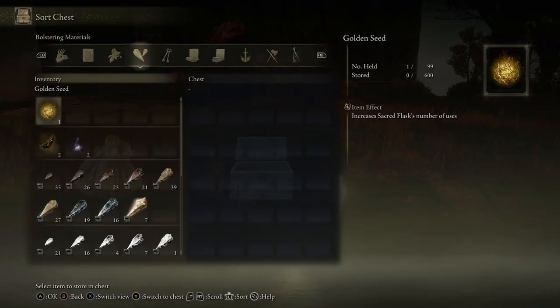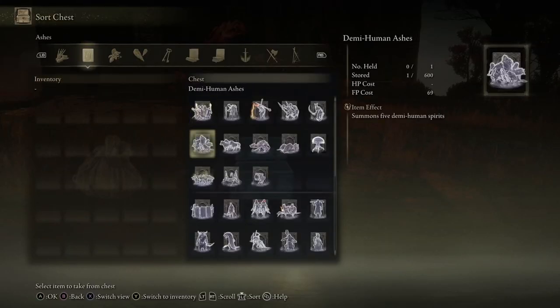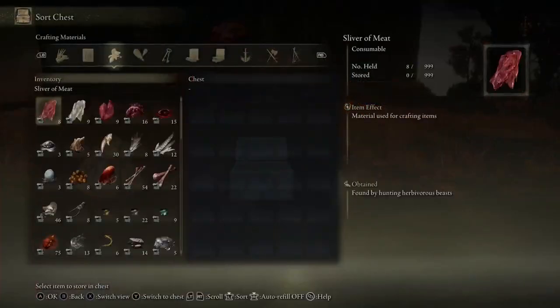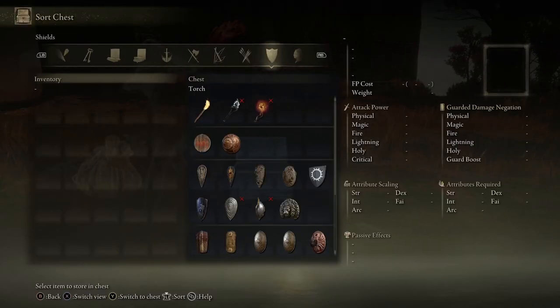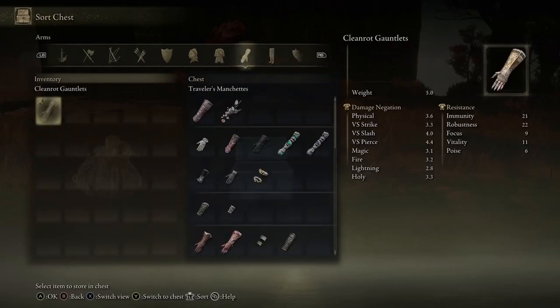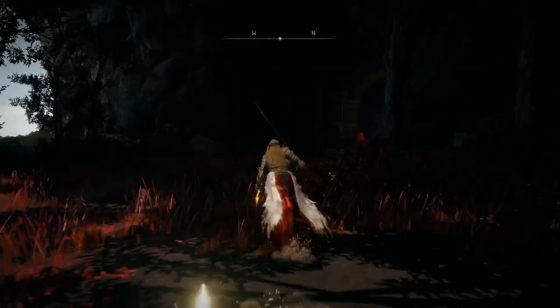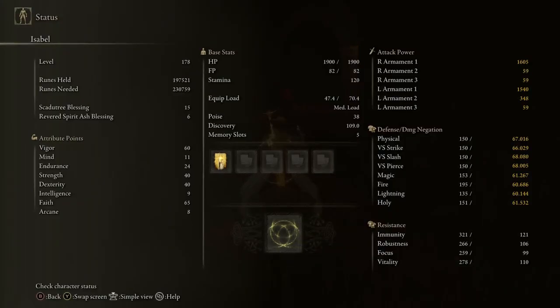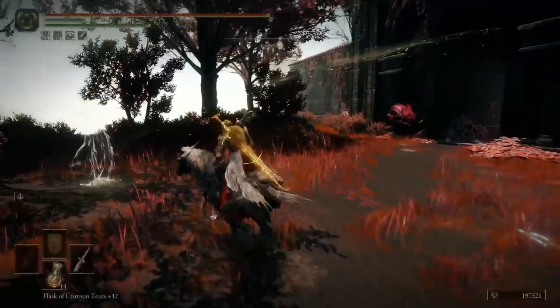Spider scorpion — I'll never find it. I have so many... oh there it is never mind. These are the small ones. It depends on how many scorpions you summon. Back to the ruins I guess — there was another place I could get another level up.